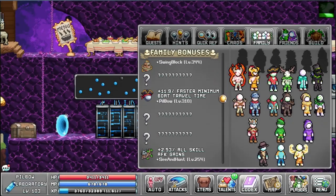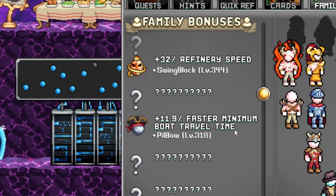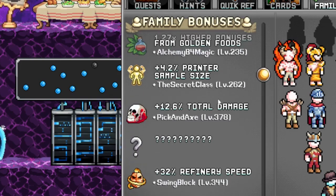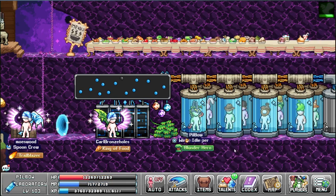Looking at the family bonuses: all skill AFK gain, World 5 stuff — that one isn't out yet, probably divinity — all stats, faster minimum boat travel time, refinery speed, and total damage. Getting a high level really adds up and helps a lot.